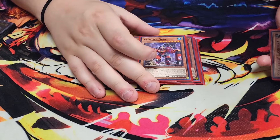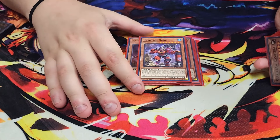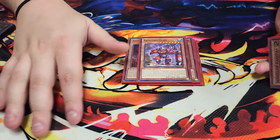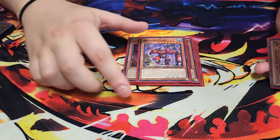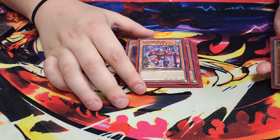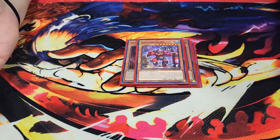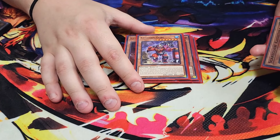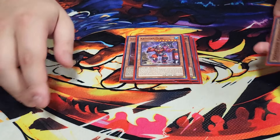We play a single copy of Ogre. Ogre can special summon itself to your side of the field if you don't control a monster. It's a really good one-off in the deck. Because it is a 2800 attack point monster, it gives you another option to summon off Birth — and I'm also playing Preparation to search off this card.